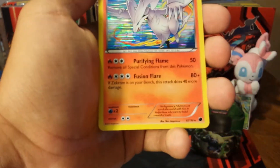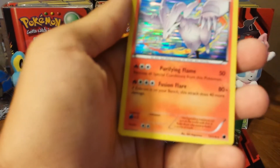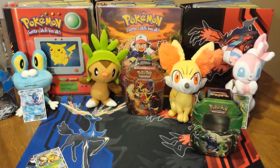This will determine if I did the trick wrong. We got an Ace Spec and a Holo Reshiram! You were calling me out. Alright, I take it back. Professor ain't always right, you know. Only most of the time.